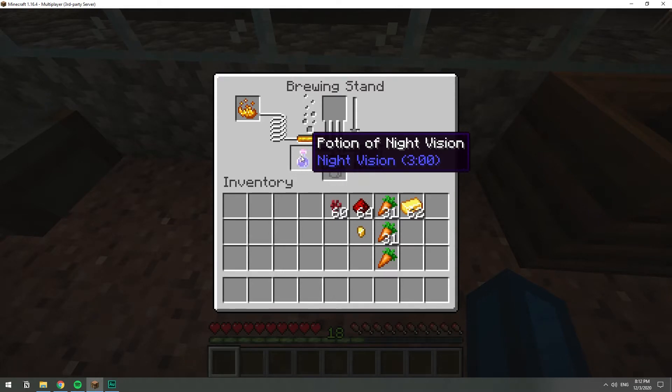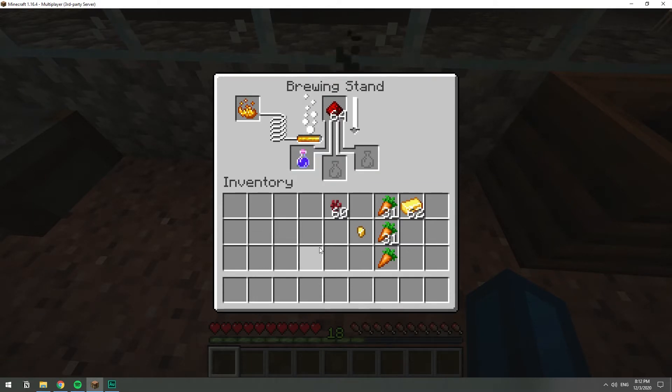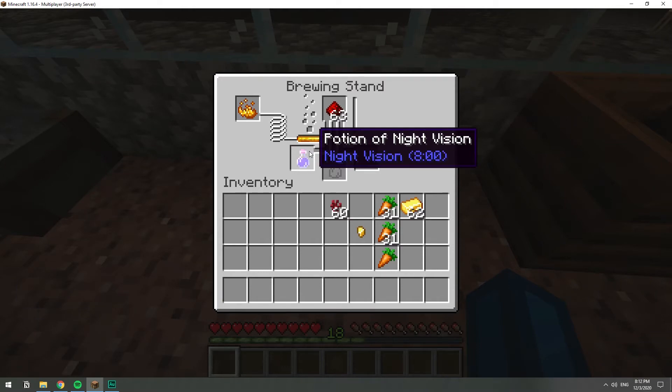If you want to make it stronger, we can go ahead and add some redstone so that it will last not just three minutes but eight minutes. Here we go — we have a potion of night vision that runs for eight minutes.